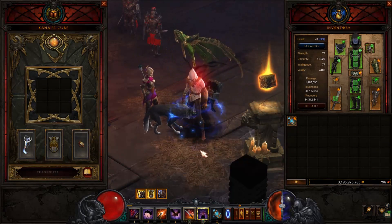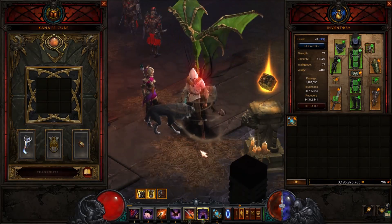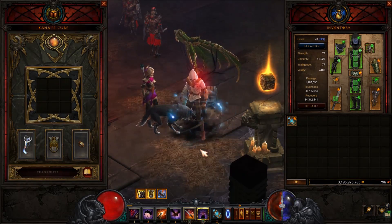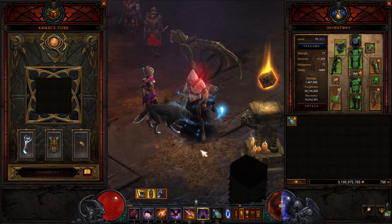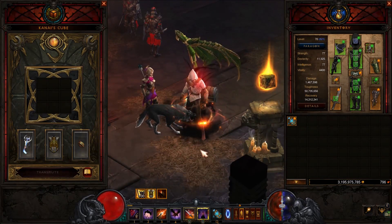What is up everybody, welcome back for another video of Diablo 3. In this video we are going to talk about the Impale build that you can use for a 4-player Greater Rift. This means you need the Barbarian, Support Monk, Witch Doctor, and you as the Guardian Killer.